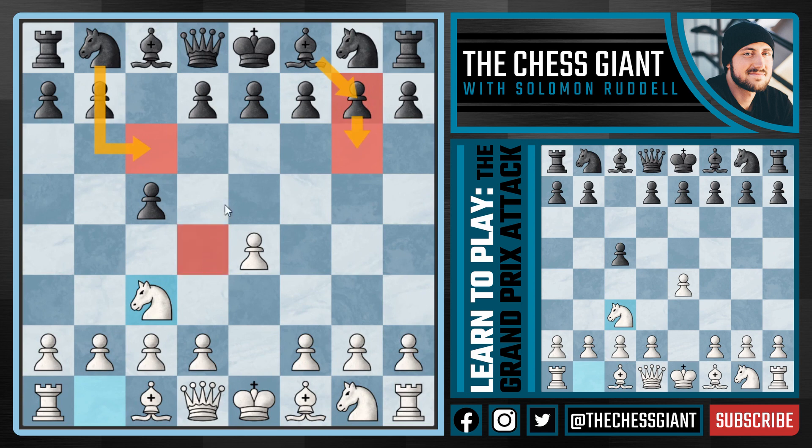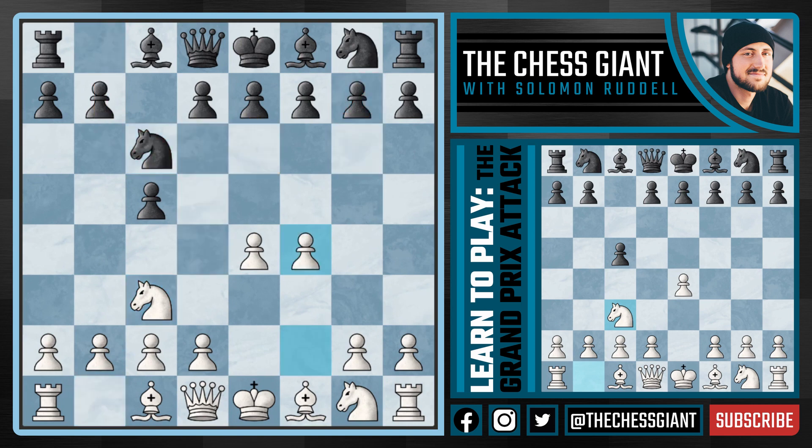How we approach the rest of the opening and going into the middle game really does depend on how black plays, especially their pawn structure. We're going to first go over the main line of black playing Knight C6 and then looking to fianchetto the bishop on G7, looking to take control of the central D4 square. Against this we're simply going to continue with natural developmental chess - Knight F3 - and Bishop G7 is the best move.